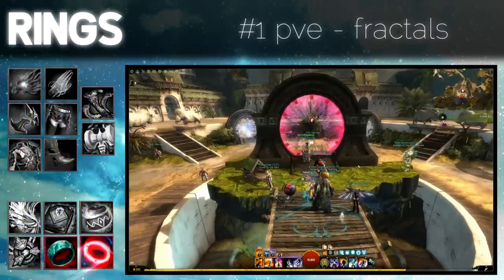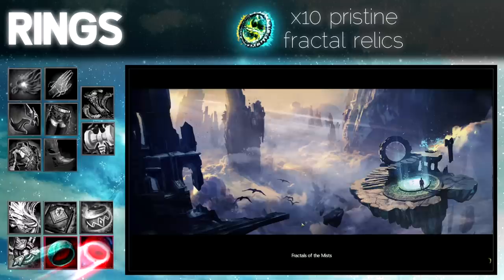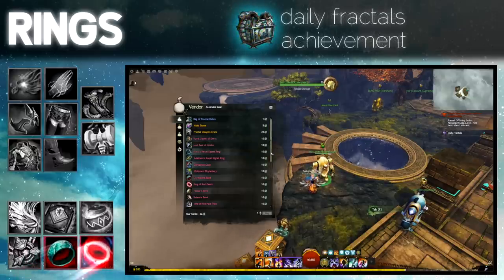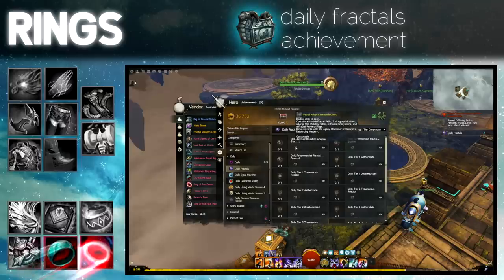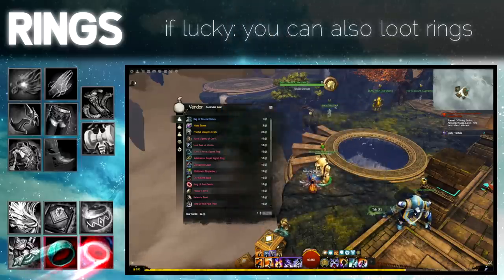Ascended rings. The best and most common way to get them is playing Fractals, a 5-man dungeon in PvE. In the Fractal Lobby, this NPC will sell you 1 ascended ring for 10 Pristine Fractal Relics. Nearly all stats are available. The main source of Pristine Fractal Relics is a reward chest from doing the daily Fractals achievement, which gives a total of 15 per day if all dailies and recommended are done. You can also loot rings from the daily Fractal chest if you are lucky.